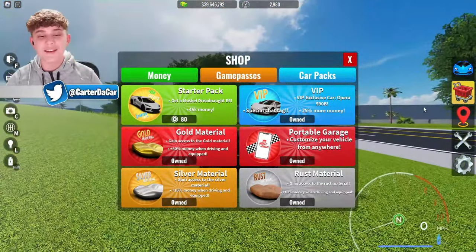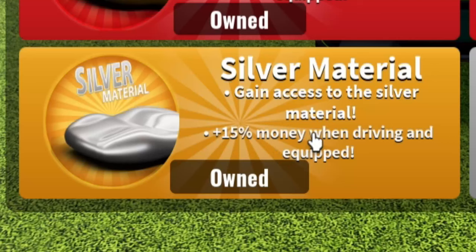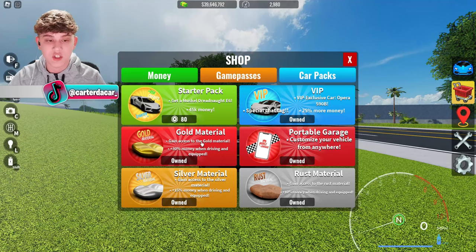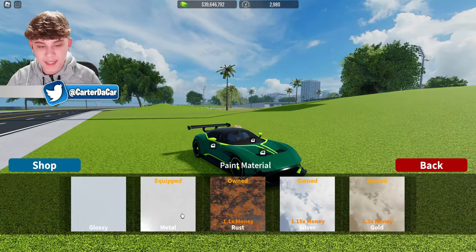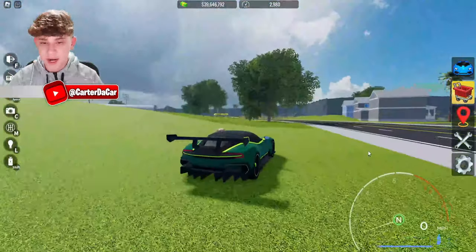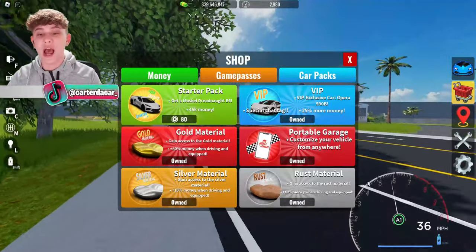Let's take a look at the materials. We have gold, silver, and rust materials. Rust costs 29 Robux and gives you 10% more money while driving. Silver costs 79 Robux and gives 15% more. Gold costs 299 Robux and gives 30% more — though gold is a little overpriced in my opinion. You apply them via appearance, then paint material. Honestly, all of them look like crap, so I don't use them. But if you're in desperate need of money and it's within your budget, I guess it makes sense for grinding.